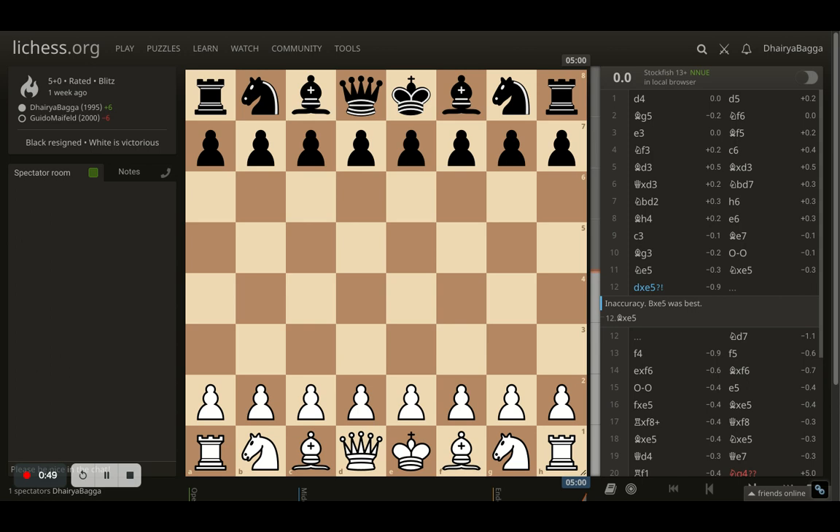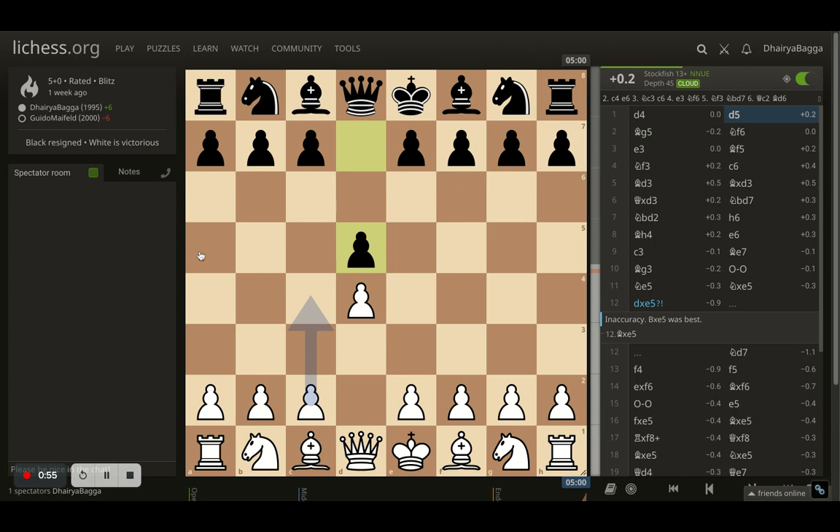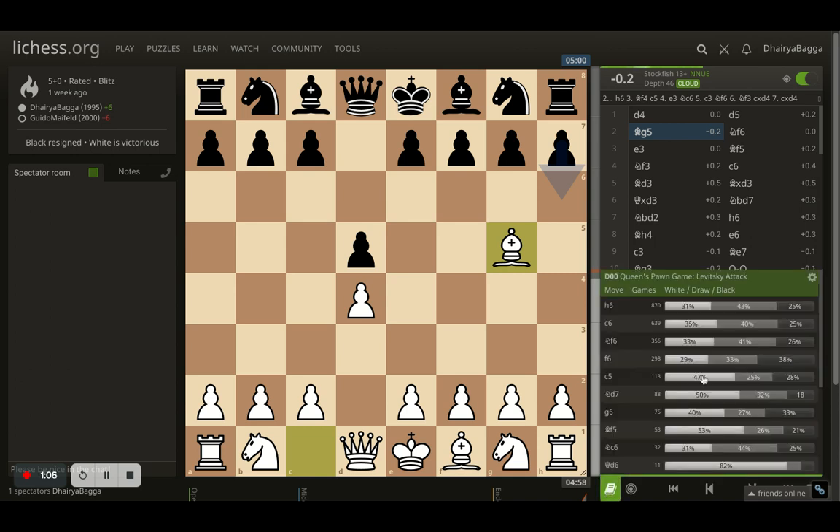Let's begin with this game. It starts off with D4, open response with D5. I'll turn on the analysis as well. And now I played bishop to G5 — the Levitsky Attack, it's always nice to play. When you play bishop to G5 early, that indicates you are pressurizing the opponent to play either H6, or at least prevent them from playing E6 straight away, because you're controlling this diagonal.